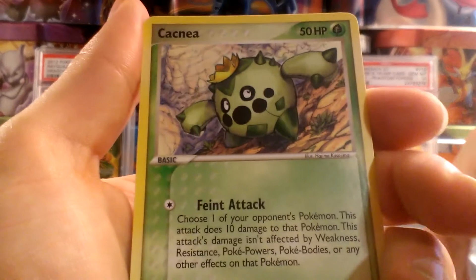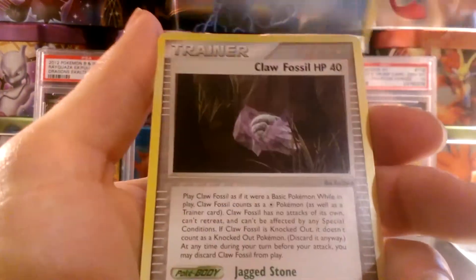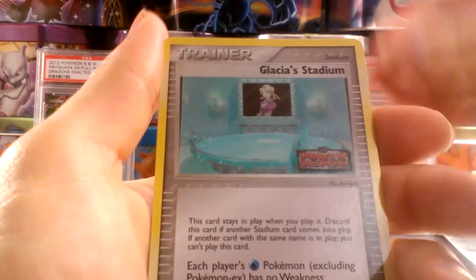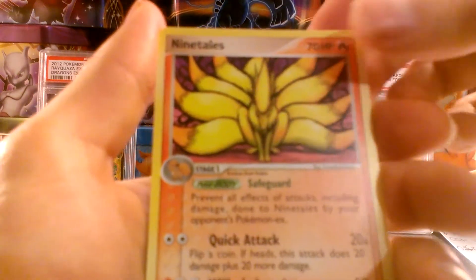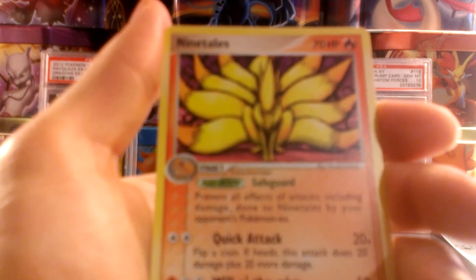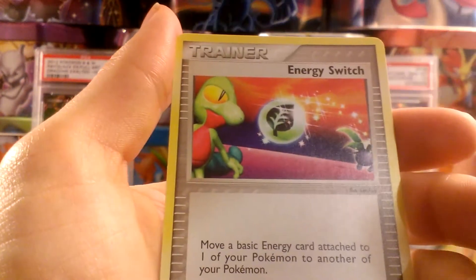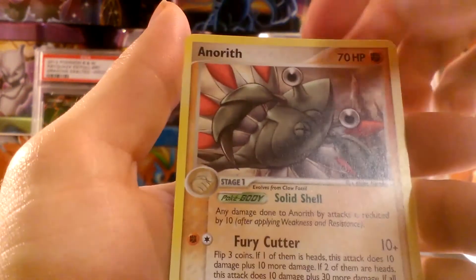We have a Wynaut, Cacnea, Snorunt with beautiful artwork, Claw Fossil, Swablu, and a Reverse Holo — it's Glacia's Stadium, very nice. And our rare is a Ninetales, just a non-holo rare, but that is a pretty nice non-holo rare. Our two uncommons with the EX series: Energy Switch and Arcanine.